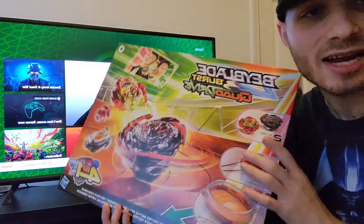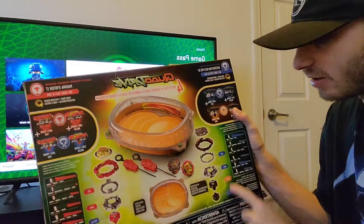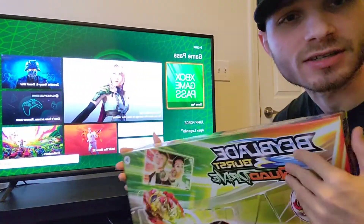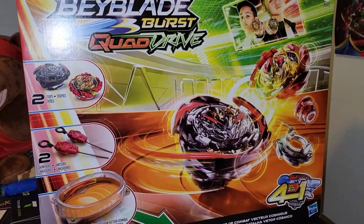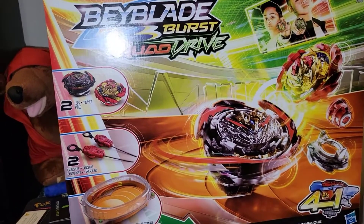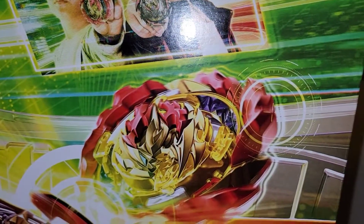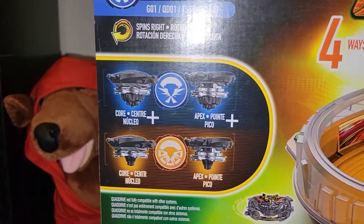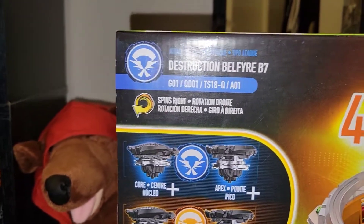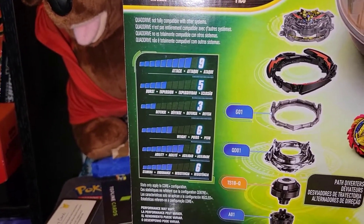You can go high and low mode, just like Dynamite Battle. We've got Magma Ifriter and Destruction Bellfire. Let's look at the box and then unbox it. There's your box right there — Beyblade Burst Quad Drive. These stadiums are kind of hard to find; I believe there is a shipping delay in Los Angeles, California. This is an exclusive Hasbro Beyblade. Magma Ifriter is the first ever decent female Beyblader. You're going to have core and apex mode, high and low mode. Destruction Bellfire stats: Attack 9, Burst 5, Defense 3, Weight 6, Agility 8, Stamina 6.